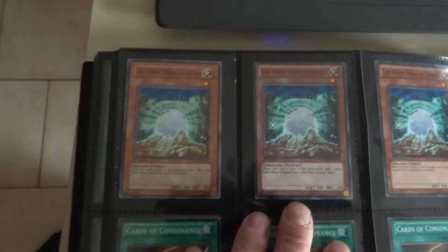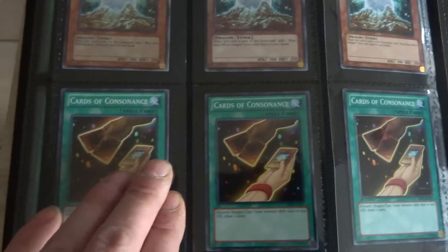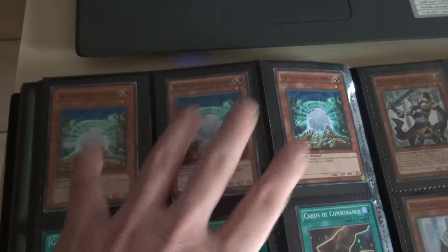Then we have this — some players use this also, but I don't use it. White Stone — I don't use it because this is why I don't use it: because it's all older cards. Now there are different ways to get Blue-Eyes more easily.